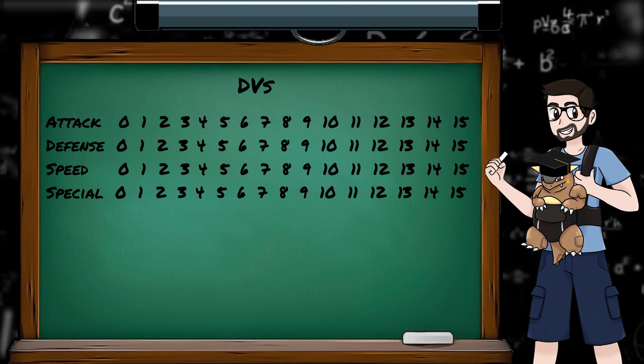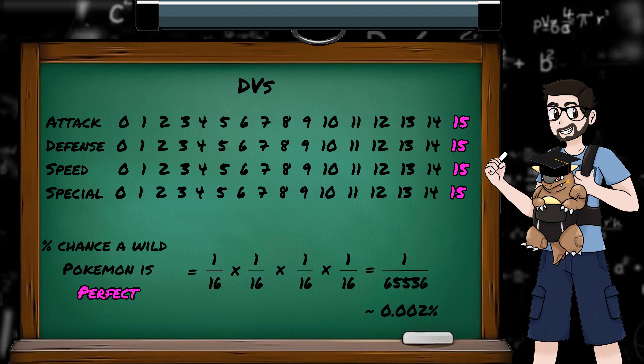As each of the 4 DVs is a random number between 0 and 15, the odds of finding a perfect Pokemon in the wild is 1 over 16 to the power of 4, or 0.002%, or 1 in 65,536. Many solo challenge runners will either reset at the point where they're first given their starter until they find one with a good DV spread, or they use Gamehook or PK Hex to force the Pokemon to have the DVs they want.